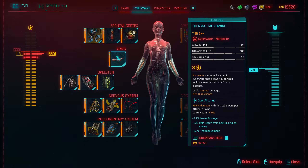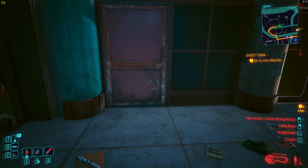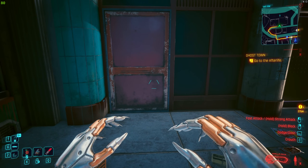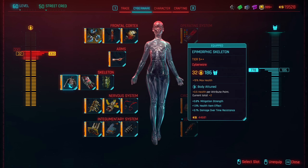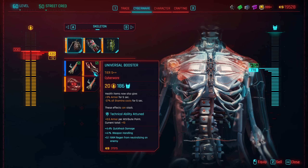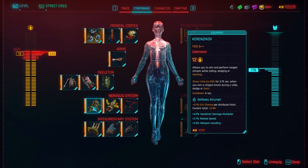Those are the essential cyberware. I highly recommend getting those first, then focusing on the optional ones. For the arm cyber, you can put whatever you want in here. I decided to go with Monowire because it combos well with Contagion if you get into combat. Gorilla Arms are also very viable to help with body checks since the body skill is low with this build. Epimorphic Skeleton and Kinetic Frame are basically there to boost your survivability if you get into combat. But if you don't have enough cyberware capacity for Epimorphic Skeleton, I highly recommend using Universal Booster instead.